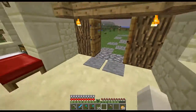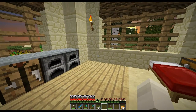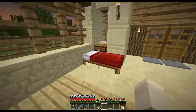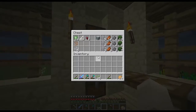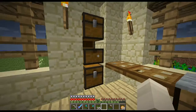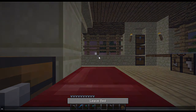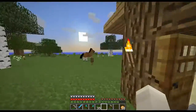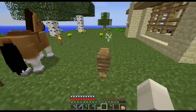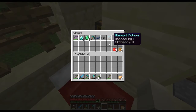I seriously need a big resource-gathering mission today. One thing I promise to do is breed a donkey and a horse to get a mule — but I need another saddle first. I was also contemplating taking a horse mining with me, but not the one we have since he's the only one with a saddle. So we're going to go mining ourselves using a breaking pick with Efficiency 2.